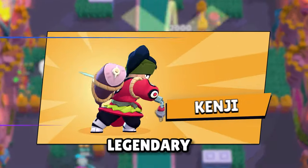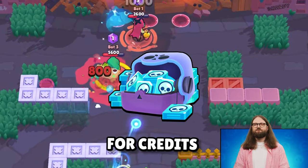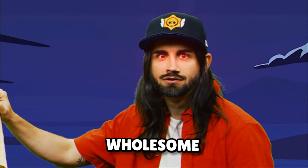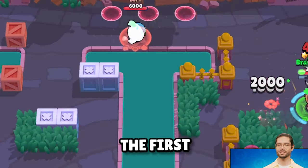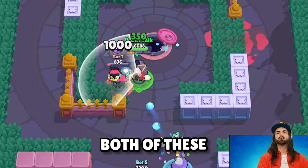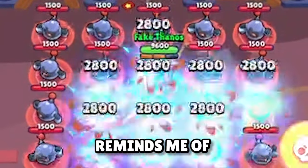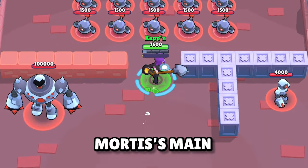Kenji is the latest Legendary Assassin Brawler, released on September 29th and available for credits when the Scary Tales season begins. Formerly an honorable samurai, Kenji is now a sushi chef with a wholesome family life, but seems to be hiding a deep and dark secret from the past. He is also the first brawler of a new trio. Kenji's main attack alternates between a strong slash dealing 2,000 damage and a weak dash dealing 1,000 damage — similar to BB's and Mortis' main attacks respectively — both with a range of about 2-3 tiles.